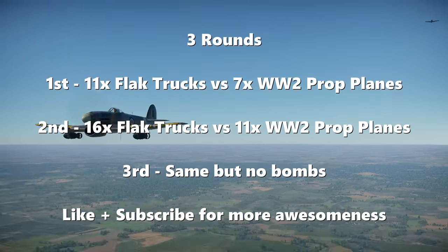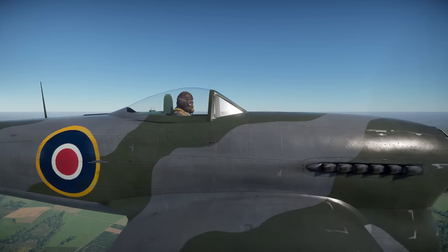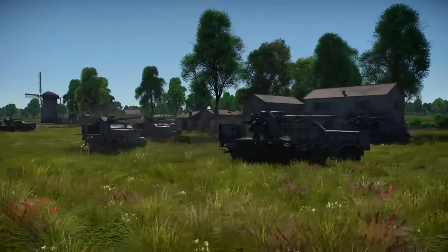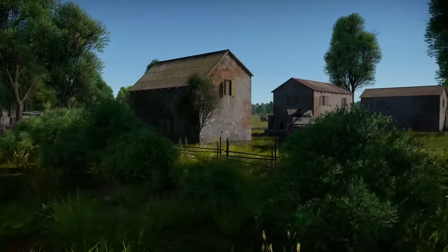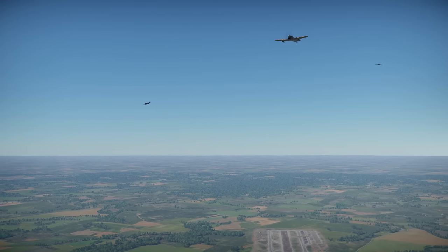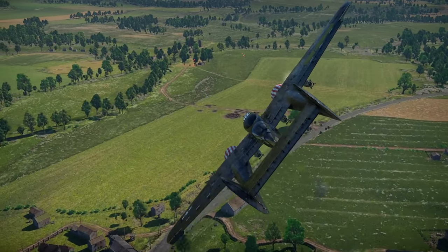We'll be putting the 88cm Flak 37 SFL to the test in three rounds to see how many planes and trucks it takes to balance these two out. From my own experience trying to shoot down planes in this, this has to be one of the worst anti-air vehicles around its BR in War Thunder for fighting planes, but is extremely deadly against ground targets. If you know much about this vehicle, let me know in the comments what the Germans saw in this when intending it to go against aircraft. Let's see how 11 trucks can do against seven planes for round one.